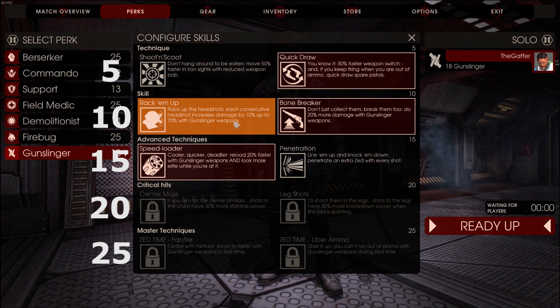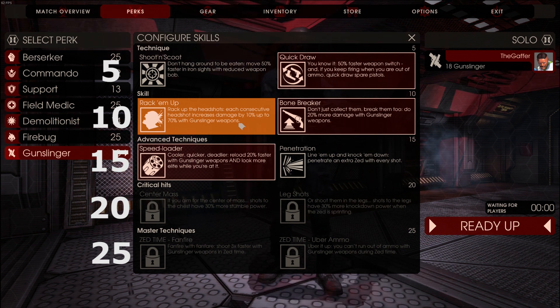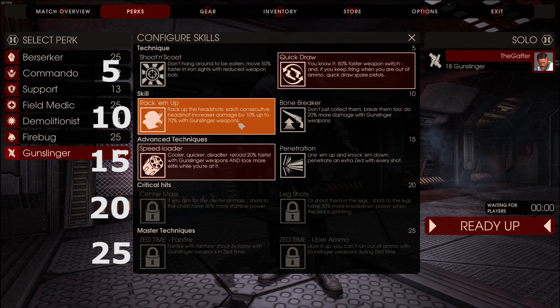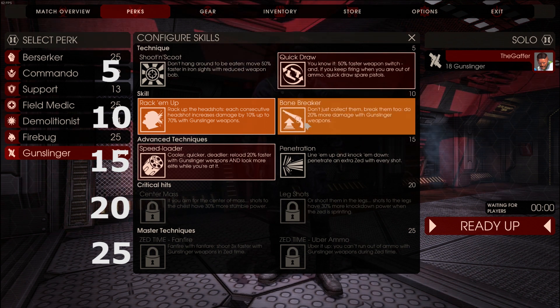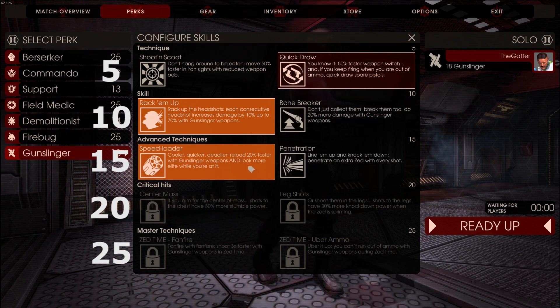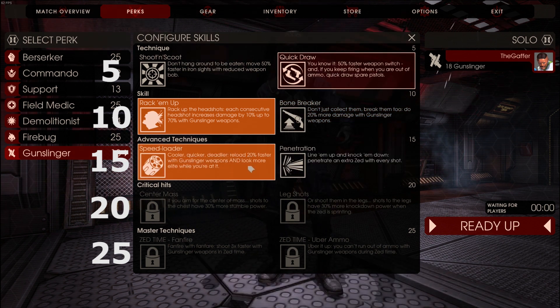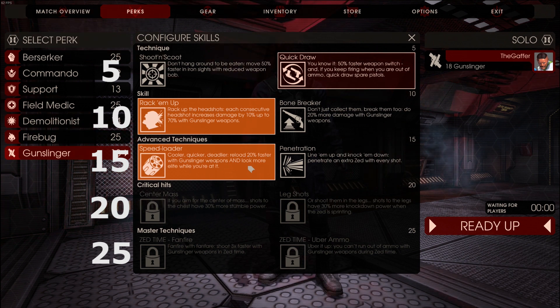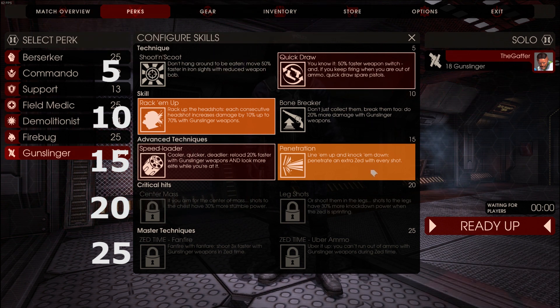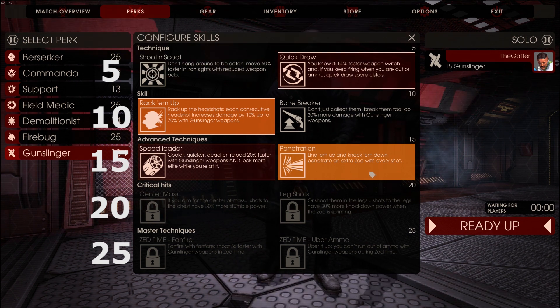I go for Bonebreaker personally because that 20% boost is really handy. If you're running up behind a Scrake that's attacking your teammates, you're not going to be able to hit him in the head that much. Obviously you want to be hitting everything in the head all the time, but that's not always going to be the case. I know that I'm not the best headshotter and I don't have the best PC rig, so when I'm losing frame rate I can't consistently get headshots, so I just go for Bonebreaker. That 20% increase is substantial — it also applies to the regular pistol you start off with, so you'll find you can one-shot the smaller Zs in the head with the regular pistol on hard difficulty and up, along with the passive boost from the Gunslinger anyway.